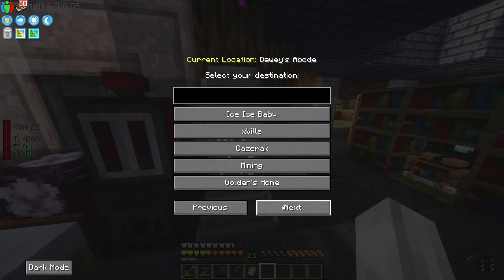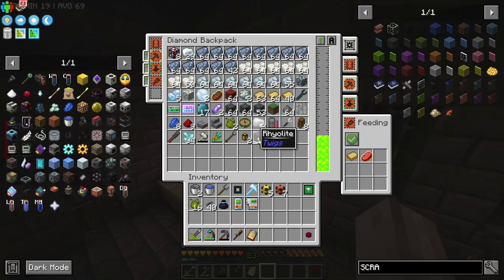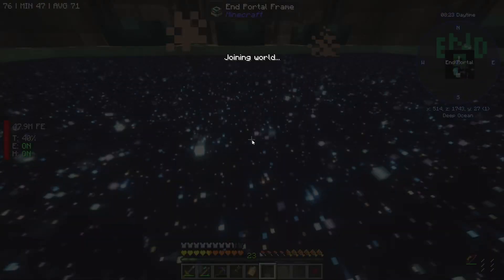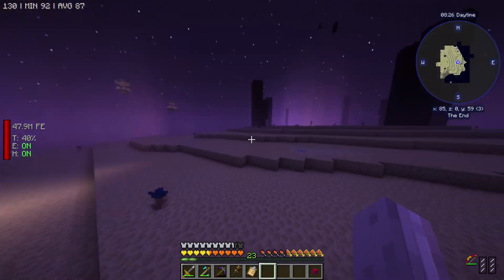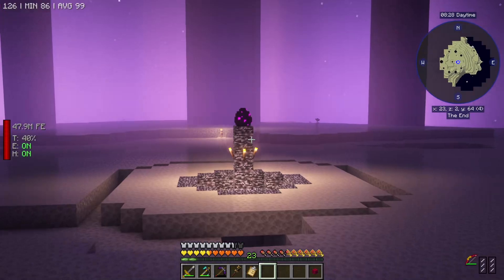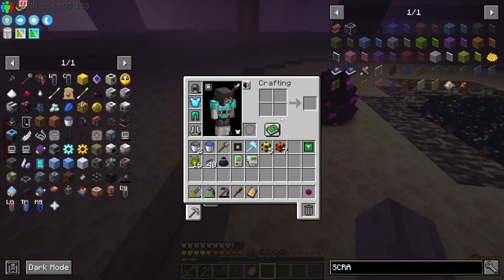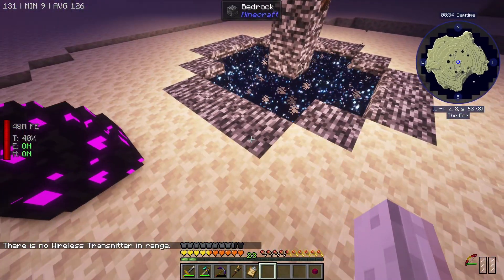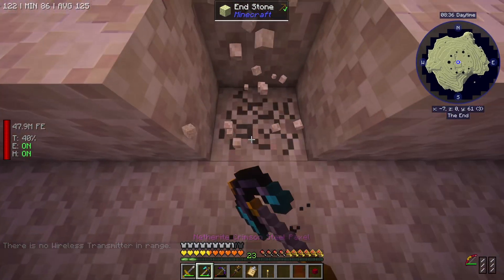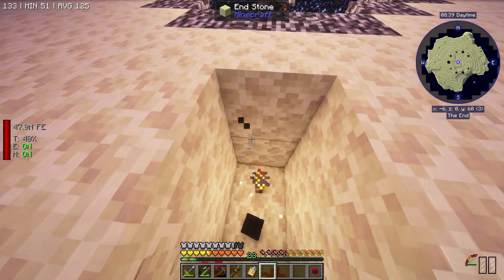Because when we killed the dragon, which I believe we did - I think there was an episode for it - it dropped an egg and I just didn't grab it. So it should be here. How polite are people. So yeah, I need this guy. I think what you do is you hit him, he goes somewhere else. You then grab a torch, dig under, place a torch, and then it falls - boop. And then you get a dragon egg.